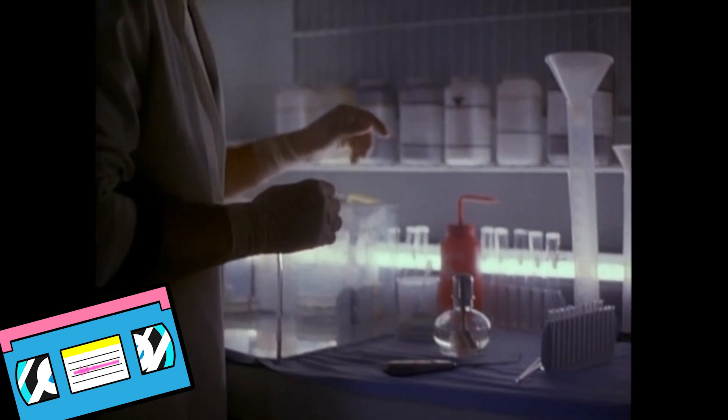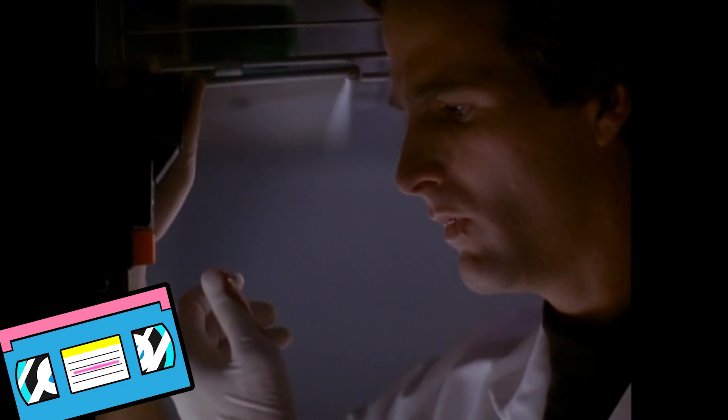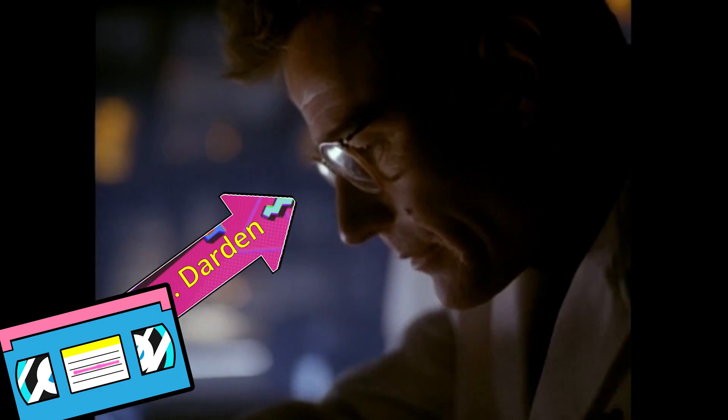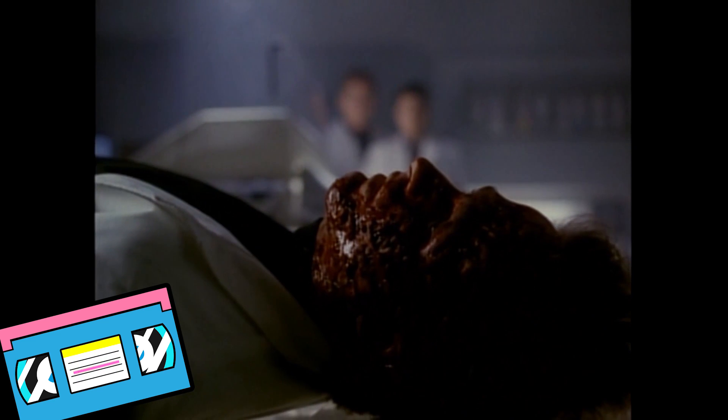We open to see a lab assistant named Joe cut his thumb while working with some chemicals. He hears a sizzling sound and checks on a running experiment, then quickly pages his boss, Dr. Darden, who comes running to help. When he gets into the lab, they find Joe covered in welts and in critical condition, having been exposed to the experiment and quickly succumbing to some kind of virus.